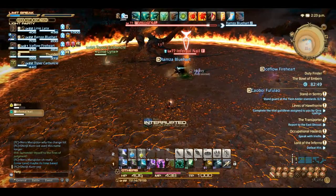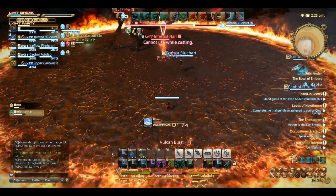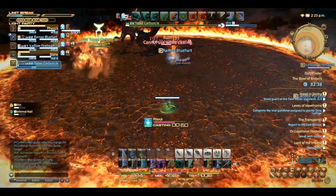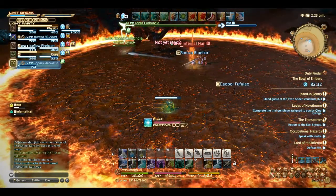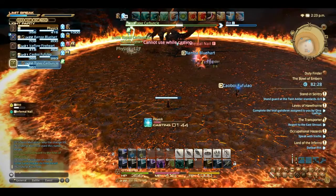What you have to do is kill the infernal nail as fast as you can. Just ignore whatever Ifrit is doing, try to avoid any of his attacks such as the ground ripple, and kill this thing as fast as you can. I have to heal — my carbuncle is the only one tanking this thing right now.